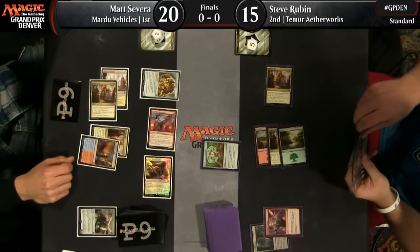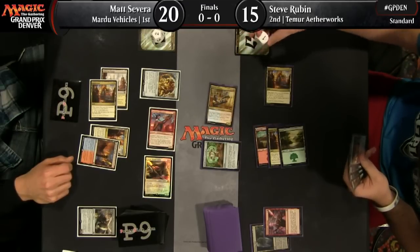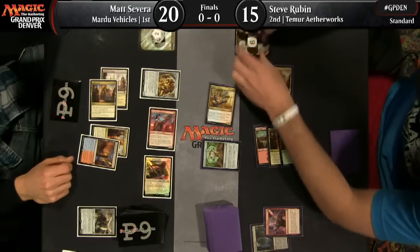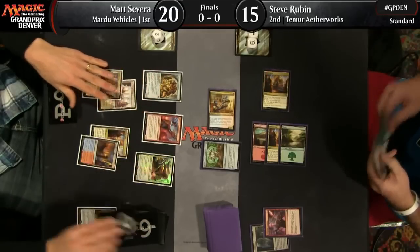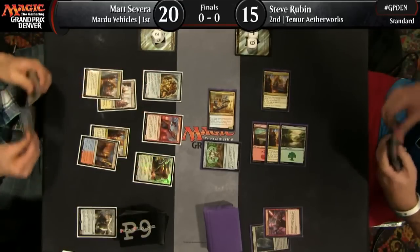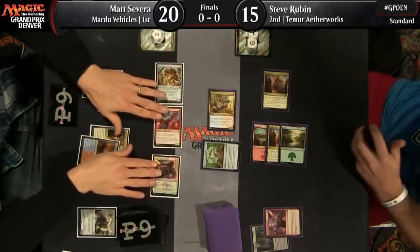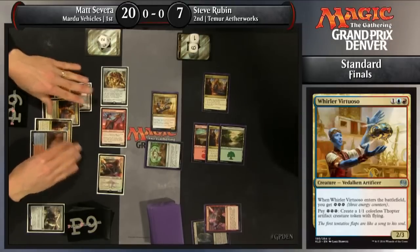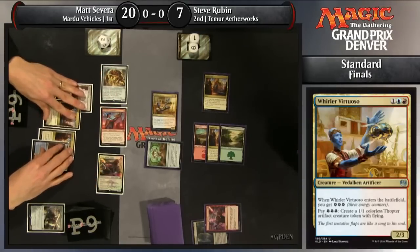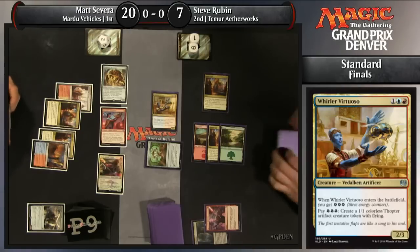So Matt Severa has free reign this turn, and next turn, even if Steve has a great turn with Marvel and hits an Eldrazi or an Ishkana, those creatures are going to come into play tapped too. So the question is: can Matt Severa capitalize on this narrow window and finish the game before Steve can really come into his own? Here's eight damage that says yes for Matt Severa, knocking Steve Rubin down to a lowly seven. Steve has the Puzzleknot on hand as well, which could help him climb back out.